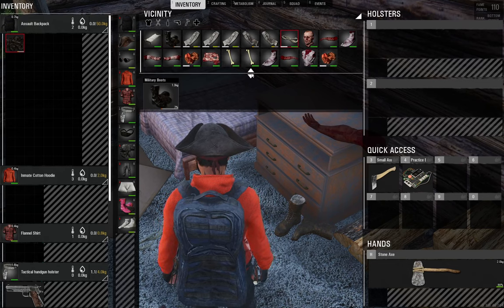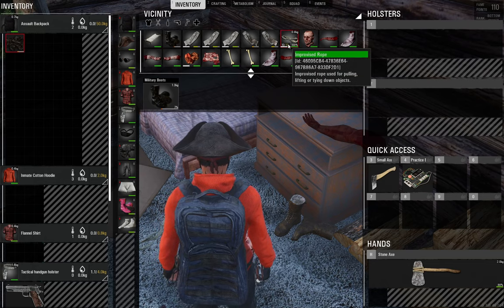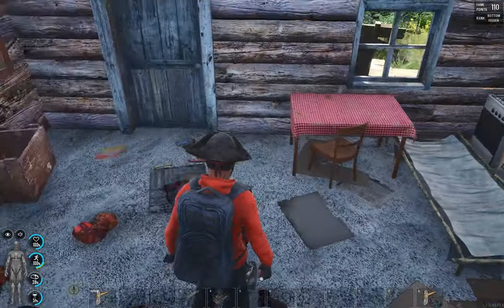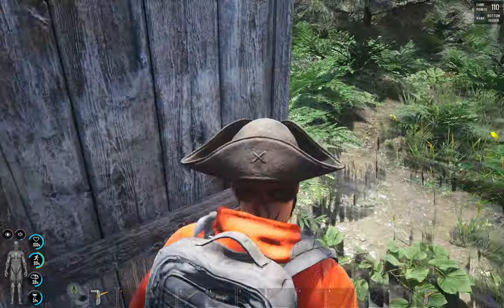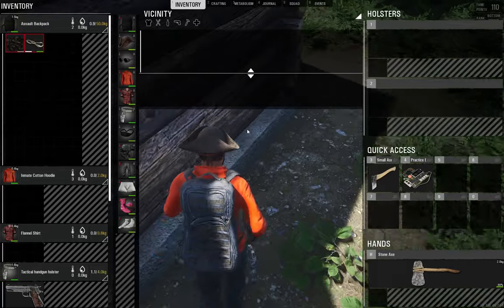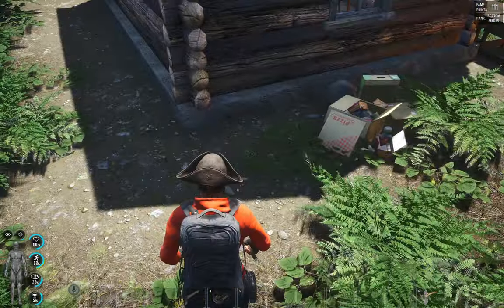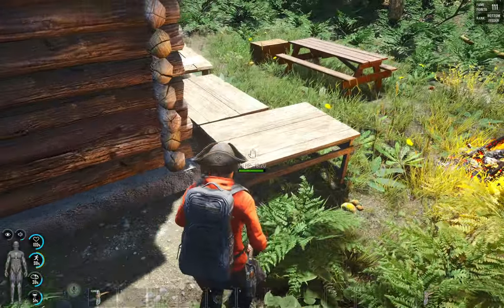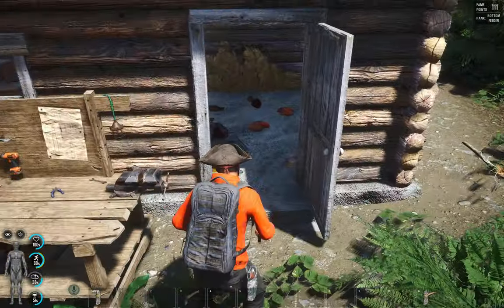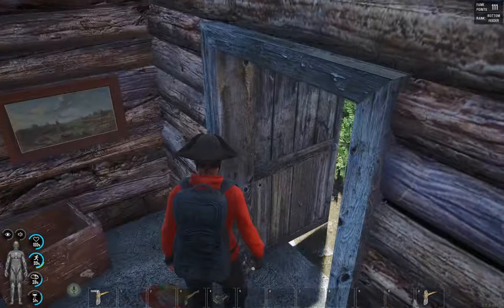Because we're cutting it up inside a cabin, some of the stuff may have spawned outside the walls. I'm running around with my vicinity open to check — it looks like nothing spawned outside, so we're good.